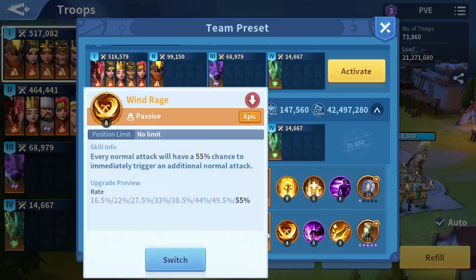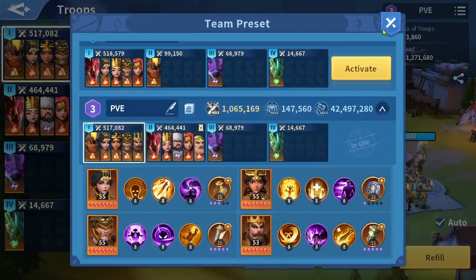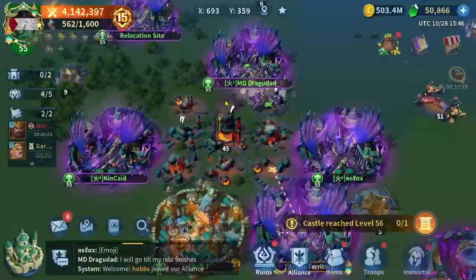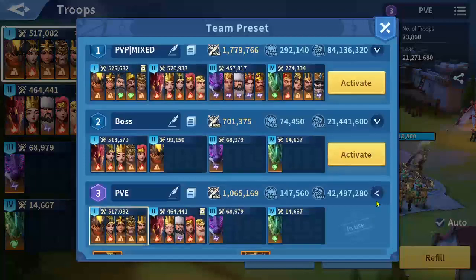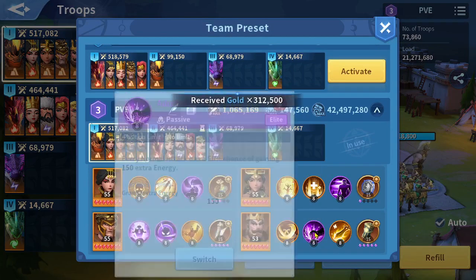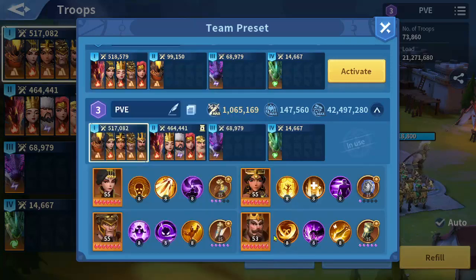I'm also using Paralysis, Berserk, and Spring of Life — use Spring of Life if you have it. On Zenobia, I'm using Walking Guard and After Image, so I get a dodge effect on all of my troops for the first 12 seconds. And on Charles, I'm using Adrenaline Rush with Wind Rage.